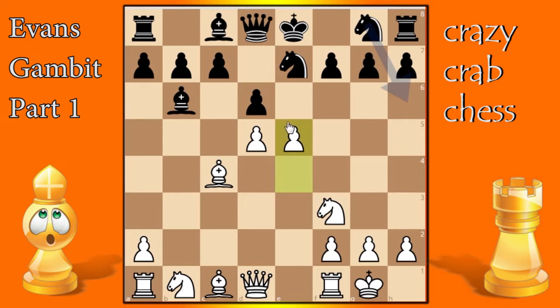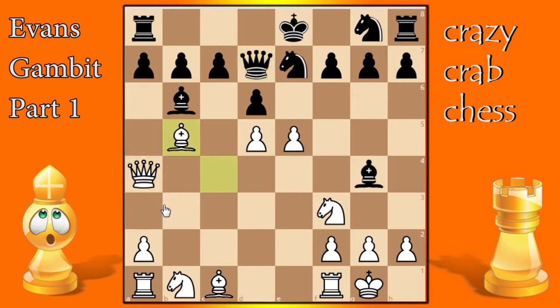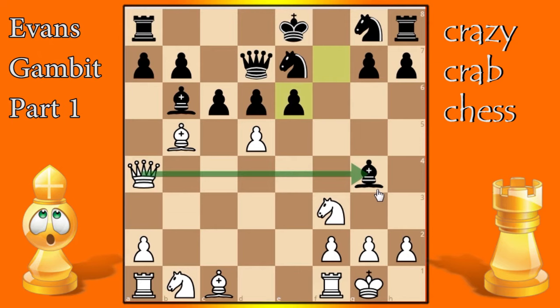In the actual game, after we played e5 black didn't capture — instead he played bishop g4, pinning the knight, thinking he'd grab some initiative. But the move queen a4 check puts black in trouble. After he blocks and we play bishop b5, he has to play c6. Instead of taking, a brilliant move was played: e6, attacking the queen, creating threats. After he takes, his bishop is going down regardless. Since he can't move the bishop without losing the queen, after d takes e6, f takes e6, the bishop retreats to d3 and white looks really good.